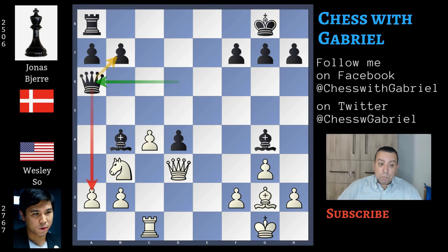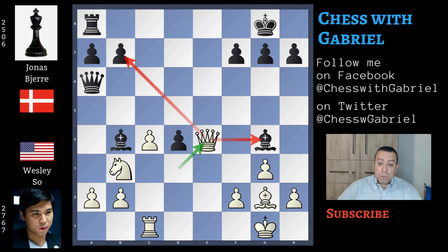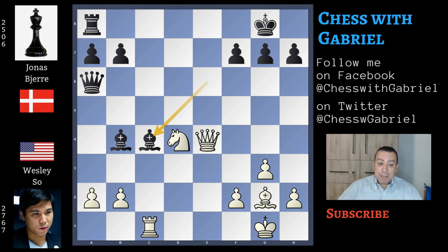Queen to a6 protecting b7 and also attacking a2. Queen to e4 first, attacking both the unprotected bishop and with the help of the fianchettoed bishop, b7. So the bishop must move back to e6. Here comes knight captures on d4 — this b7 pawn is still under attack. Now capturing with the bishop on c4 is a blunder. After bishop captures on c4, the simple knight back to f3 wins a piece. Black can already resign because rook to c8 doesn't work either — the bishop can't move away as it's pinned because the rook is unprotected. So the simple b3 is enough to win the game.